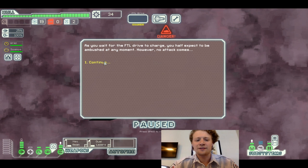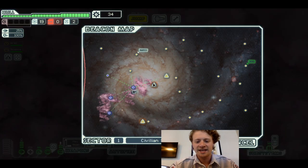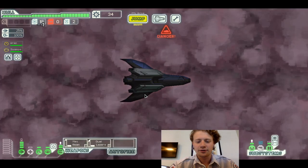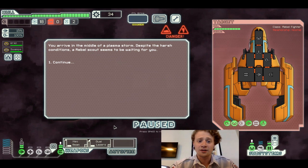As you wait for the FTL to charge, you expected to be ambushed at any moment. However, no attackers come. Let's go check out the ion storm ship — probably going to be an automated scout. Nah, it's something else.